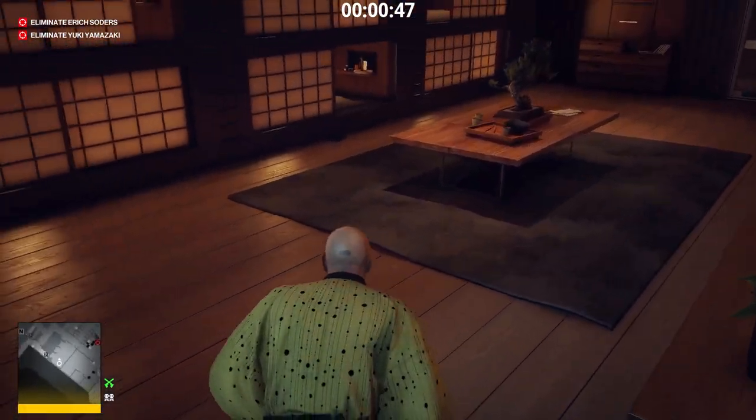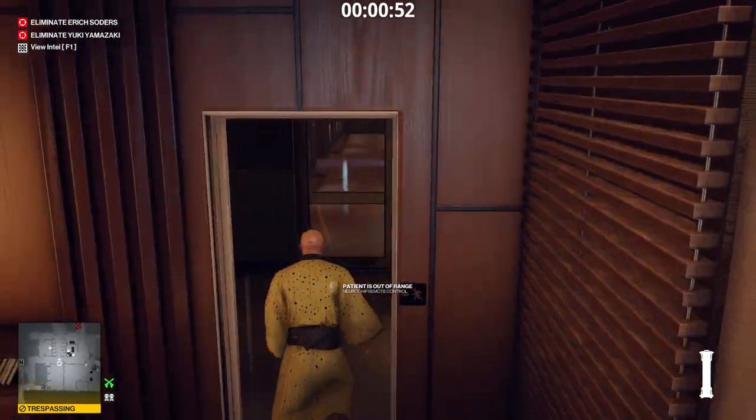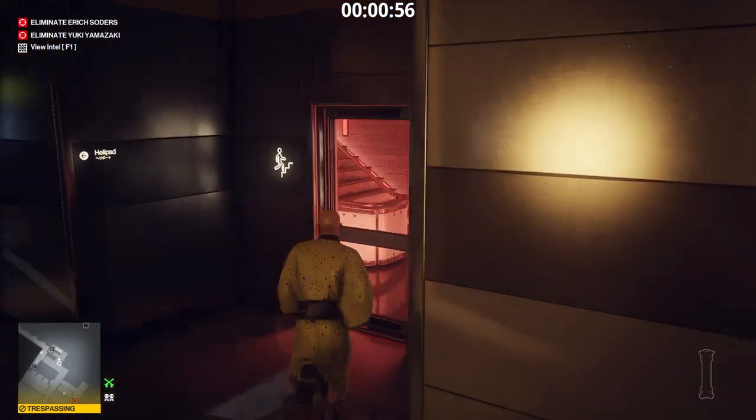We are in the Medical Staff Sleeping Quarters. I'll take the Neurochip Remote Control — I'll use it to access the Organ Storage Room later. After completing the challenge, I intend to eliminate the targets and complete the mission.